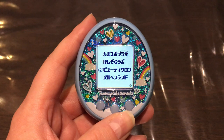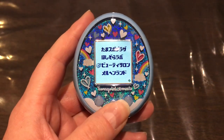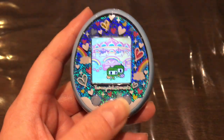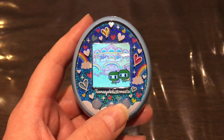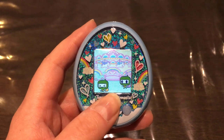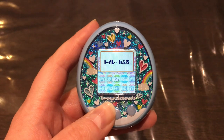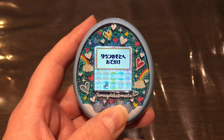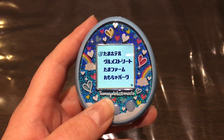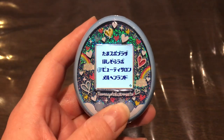The Beauty Salon unlocks from the second generation onward by changing your Tama's color twice and then visiting the backyard. You can change your Tama's color by eating certain foods — for example, omurice changes it to an orange-red color. After doing that twice, you visit the backyard to unlock the Beauty Salon.